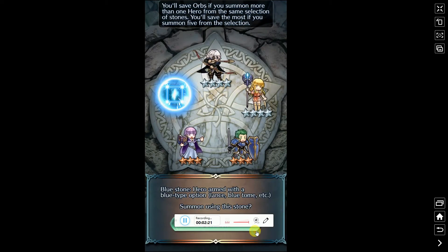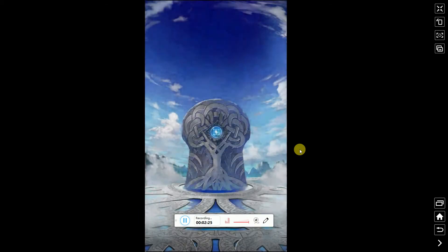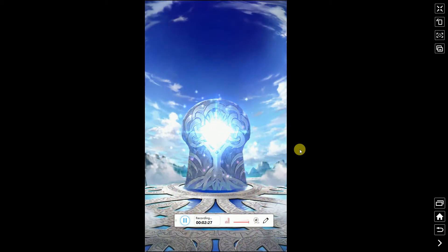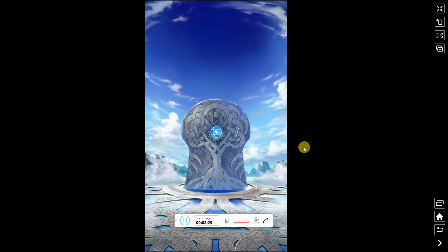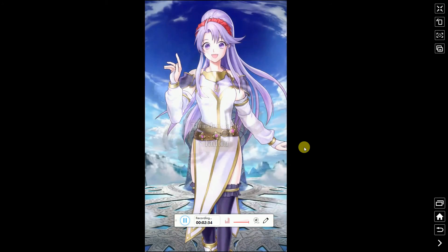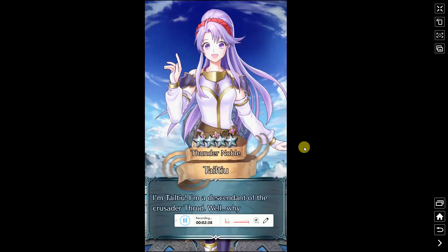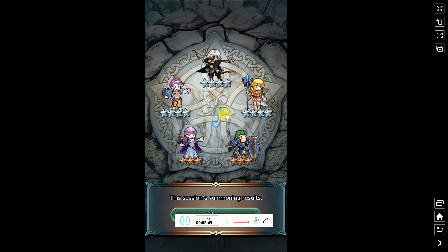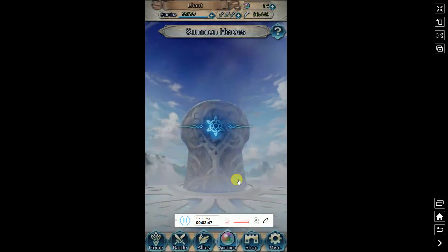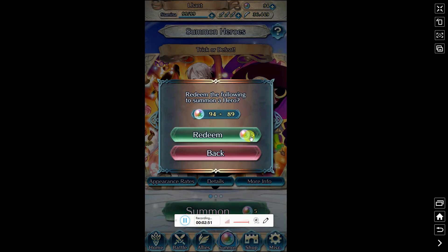Alright, I don't think there's any blue units for this banner, but I'll still roll it. Maybe I'll get a five-star Reinhardt plus attack. Alright, no. So shitty luck there guys — two three-stars — and I only got one new character. But it's okay. Let's go again, come on. More green and red orbs.